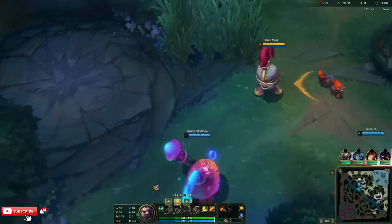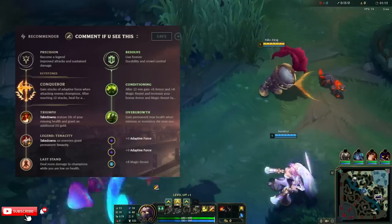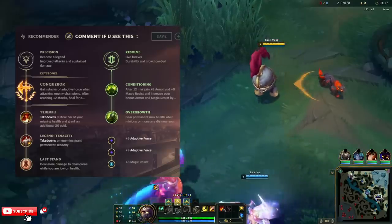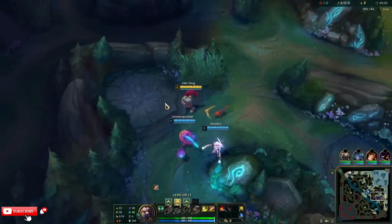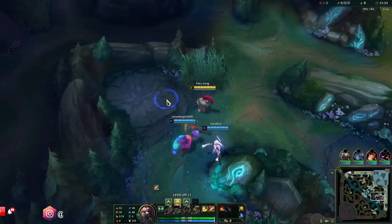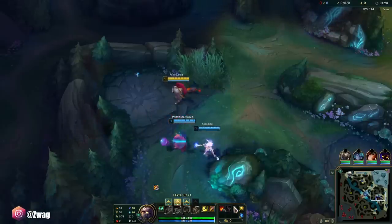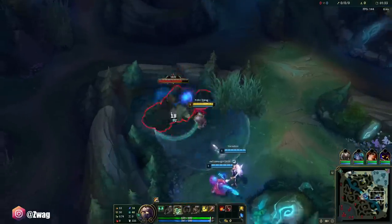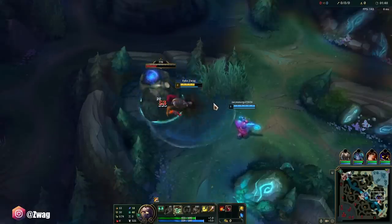Alright everybody, welcome back to another video. Today we're playing Amumu in the jungle. We're running Conqueror, Triumph, Tenacity, Last Stand, Conditioning, and Overgrowth. We're gonna go super burn Amumu — I'm gonna build Demonic, then Liandry's, then Sunfire. That's three burns, four with my W. We'll have another burn on red buff too, so we'll just have a lot of burns to cook enemies to death just by being near them, plus I'll be pretty tanky and able to survive in combat.